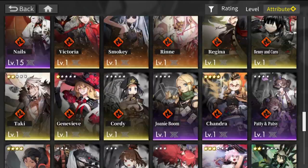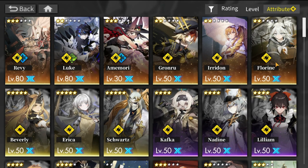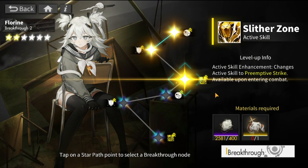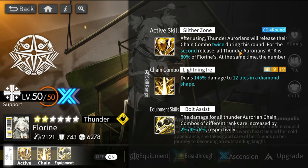Florine is the last and most crucial unit. Her breakthrough three gives preemptive strike, which is essential — without it, runs with the thunder team slow down significantly. Sometimes without it she can't fire off her chain-doubling active skill before enemies die. Despite not having her at breakthrough three, the three team lineups with gameplay will still be featured.